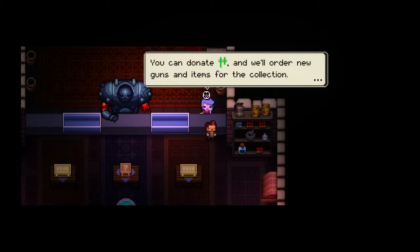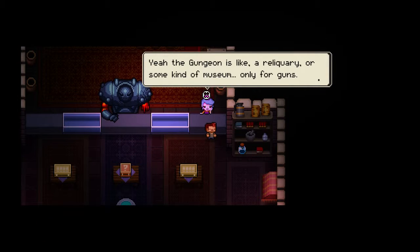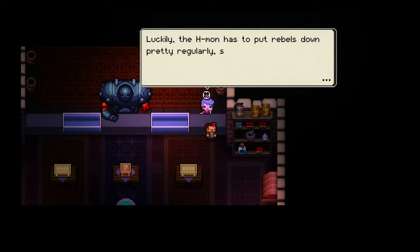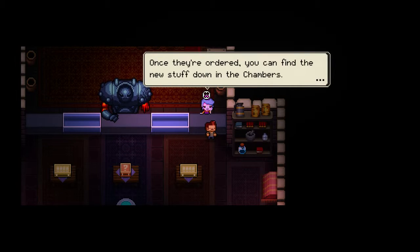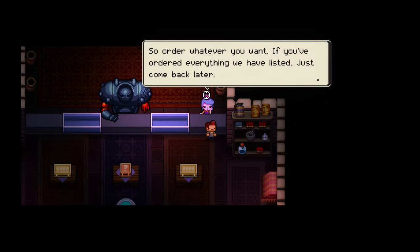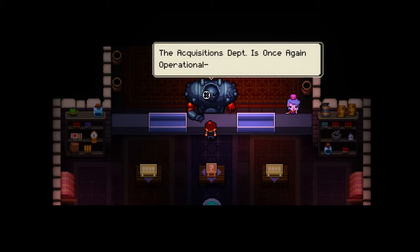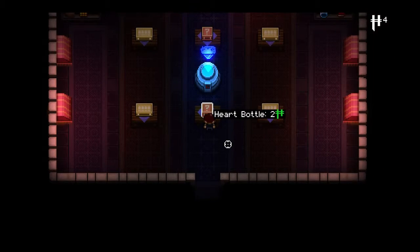Donate credits and we'll order new guns and items for the collection. Each bond took over - the Gungeon is a reliquary, some kind of museum only for guns, selecting the best ones and throwing them downstairs. The constant supply of new equipment - they'll sell us anything. Once they're ordered, you can find the new stuff down in the chambers. If you've ordered everything we have listed, just come back later. So I guess this is a way that we unlock new items.